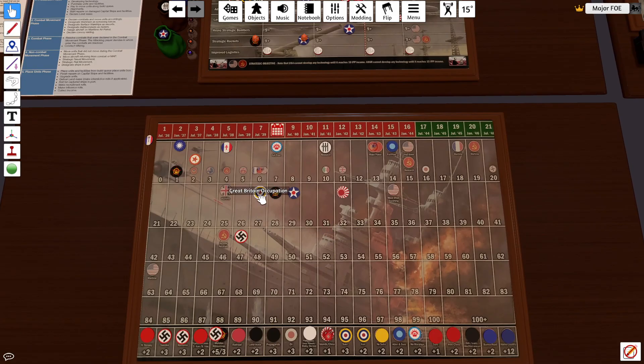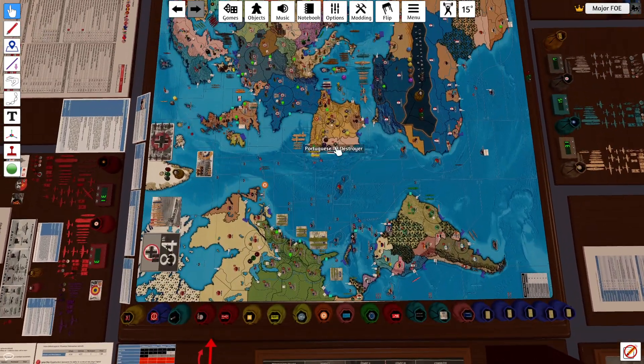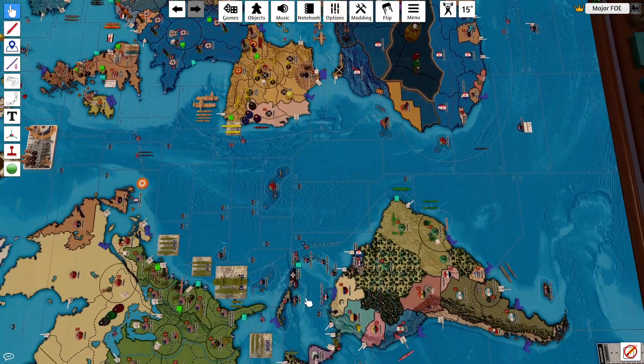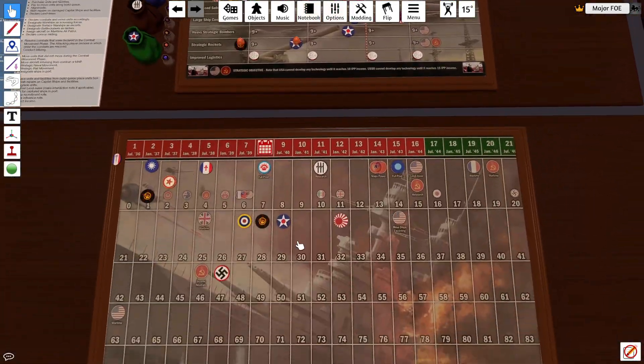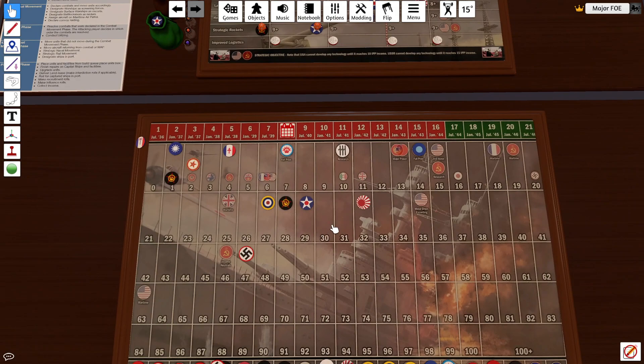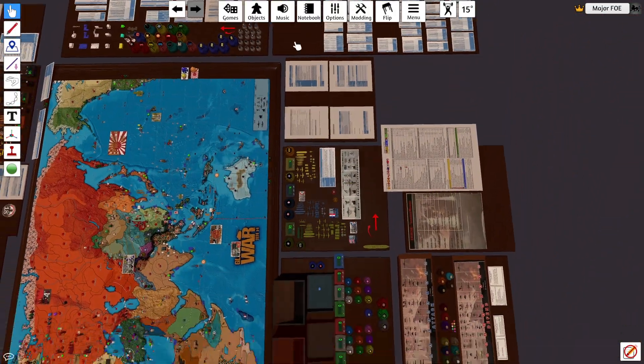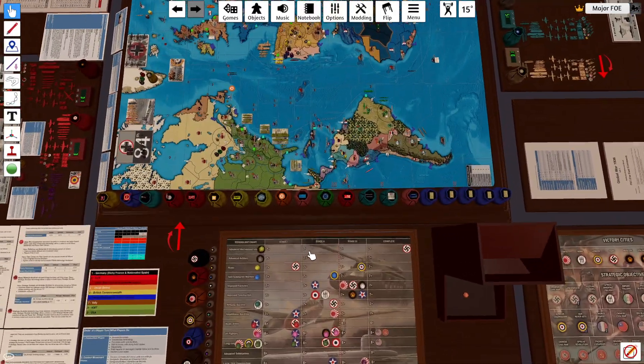Just a bit of housekeeping: the British went into Syria, and I thought I liberated that for the Free French, but thanks again Fighting Irish for pointing that out to me. It is British, so the British go up to 27 and Free France goes down to 4, so that just changes the collected income from the last turn. No big deal.